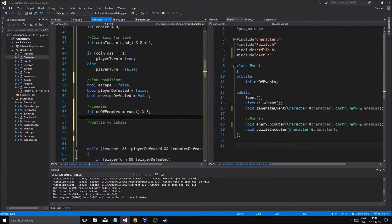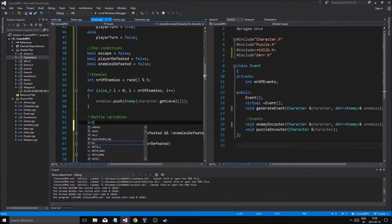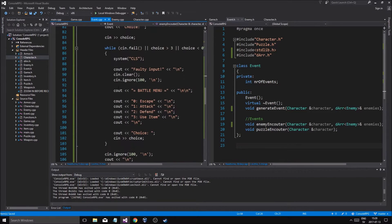This is just enemies right here. So battle variables — we need some variables here to keep track of our stuff. We need to do an int attack roll equals 0, and int defend roll equals 0, just so we don't have to create these in the switch case. Now we'll add these as we need.